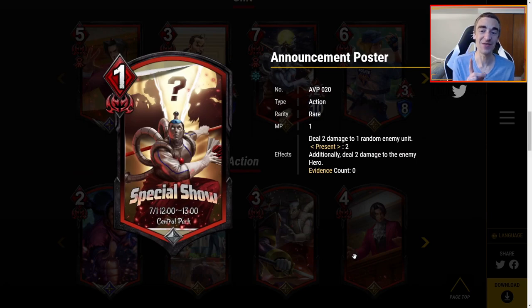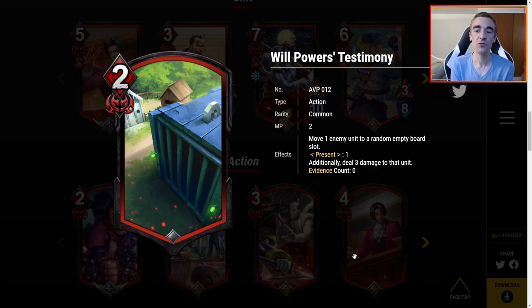Announcement Poster to the Steel Samurai Show — one MP: deal two damage to one random enemy unit. Present two: additionally deal two damage to the enemy hero. I think a dungeon ranking or burn gimmick list might want this, because with a dungeon ranking trigger it becomes three damage plus three damage all for one MP — very, very good. One MP to deal two damage to a unit isn't the worst either. This could just be a powerhouse in something like dungeon ranking.